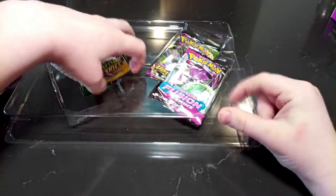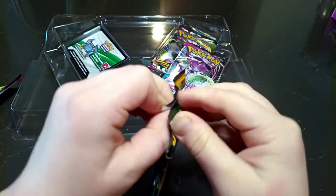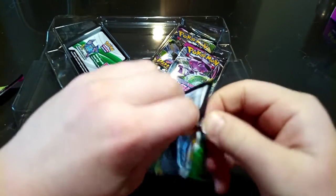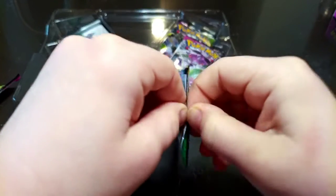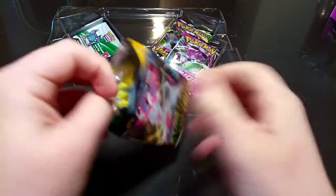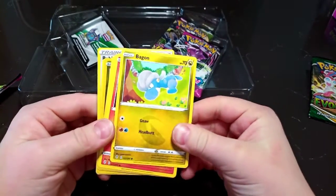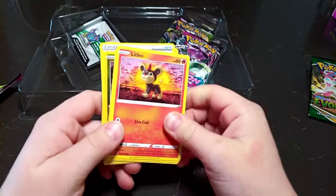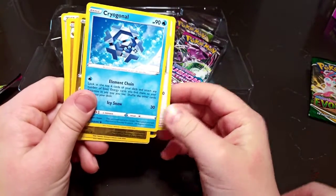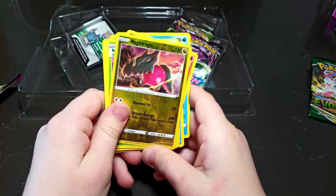I'll set this off to the side and open the next pack. It is Bagon, Light Leo, Lotad, Tedarisa, Risa, Crygon, Gola, Raga, Drago.